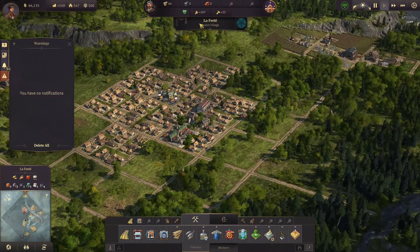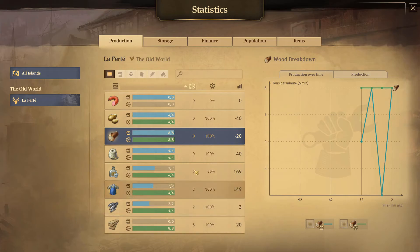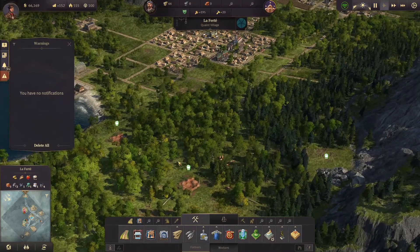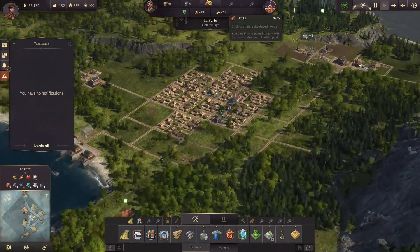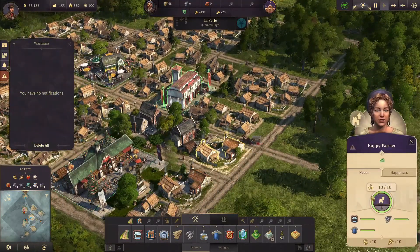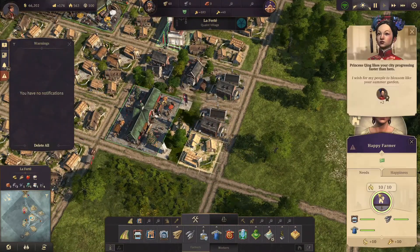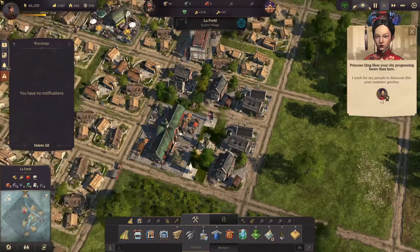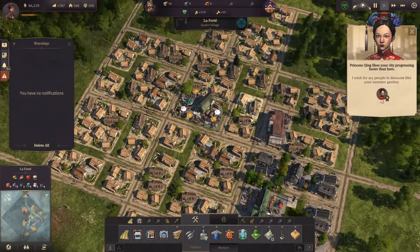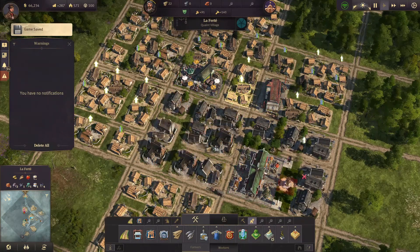So now we have enough farmers, I think. Happiness should still be fine. Let's take a look at the production — we are still producing more than we need, which is nice. So that means we are at the end of the episode. We did not make much progress in terms of Age of Industrialization. I wish for my people to blossom like your summer garden. We will increase some of those houses to house workers — maybe increase this complete block.